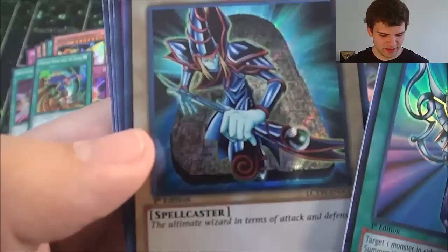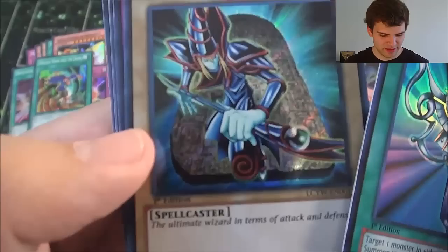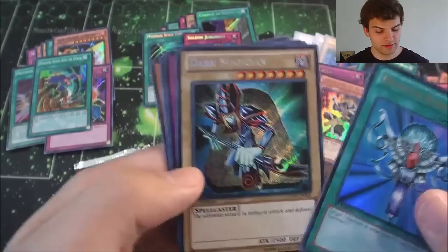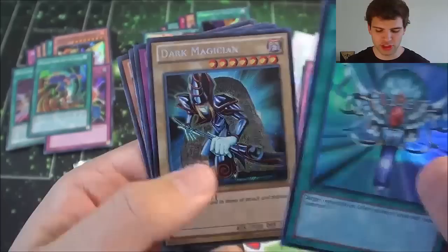Have I pulled him? I think I have. The Ultimate Wizard in terms of attack and defense — not really. Dark Sage and Dark Magician of Chaos and all those other big dark dudes are stronger than you. But that's okay — the Dark Magician!